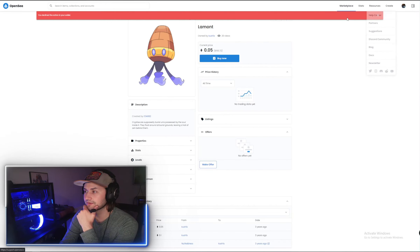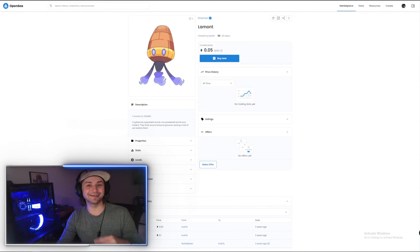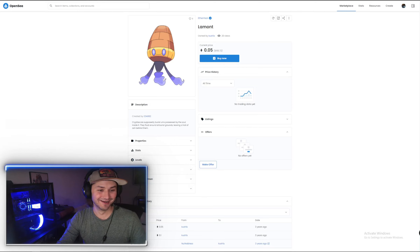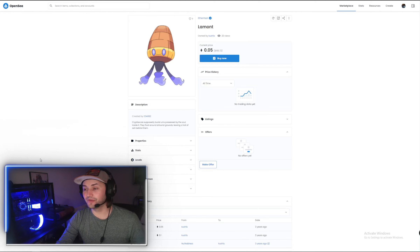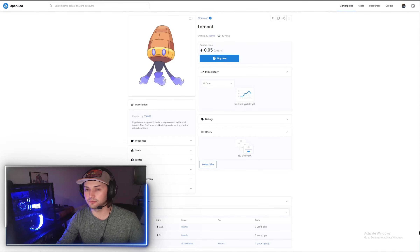I'm going to reject both of those. I'll buy it later when gas is down. But yeah, so that's how you would purchase a mon — either through ethermon.io in the marketplace or through OpenSea.